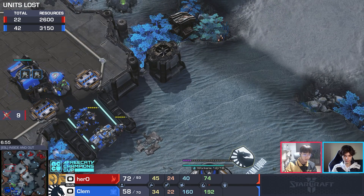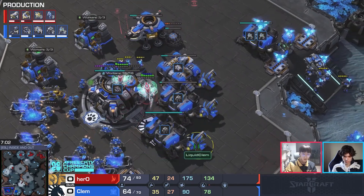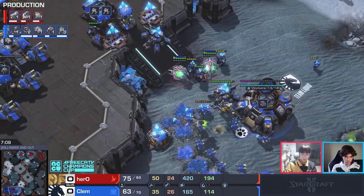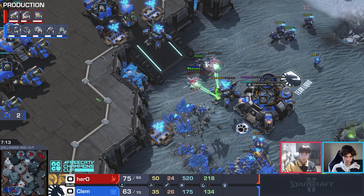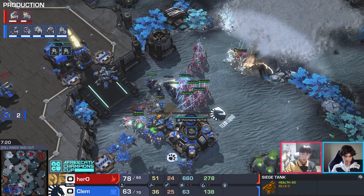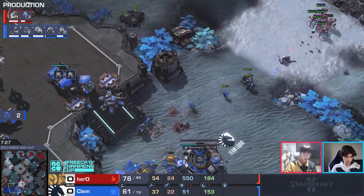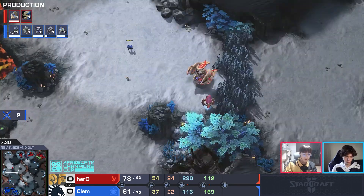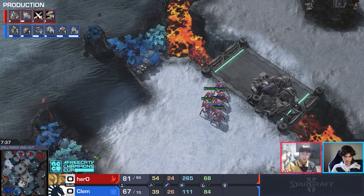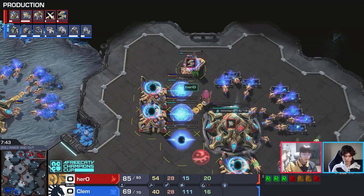Hero mitigates the losses and is now on three bases, up 10 or 11 workers in a great position. He rebuilt oracles — normally you just see them do whatever they can, but the marines run in and there's not enough anti-air. Plenty of marauders but the oracles try to kill that tank. One oracle's worth of damage isn't enough, but stalkers blink in. Clem loses more economy, another tank. Hero is dominating the map.